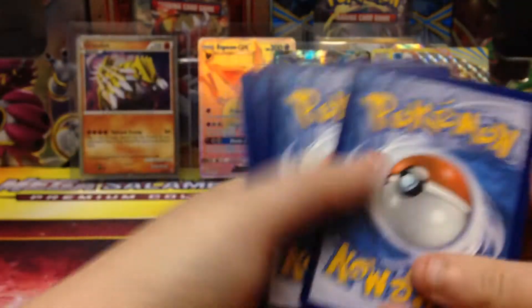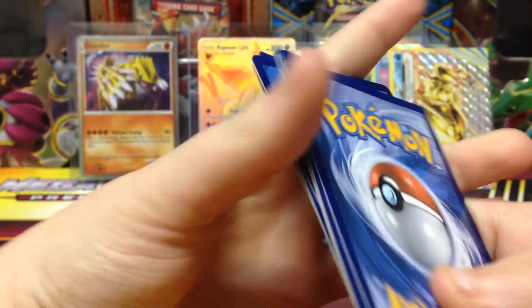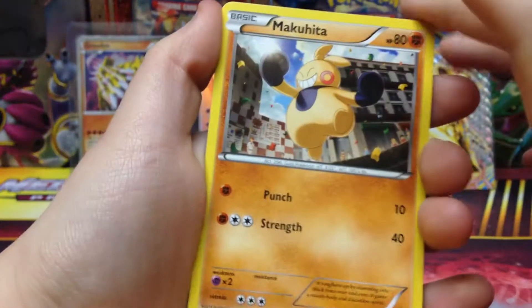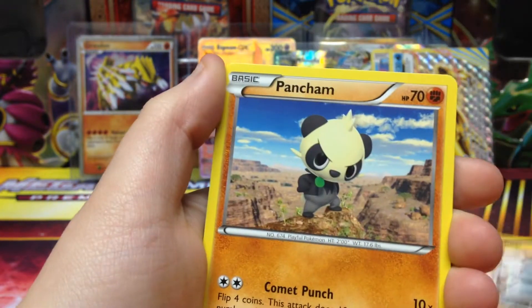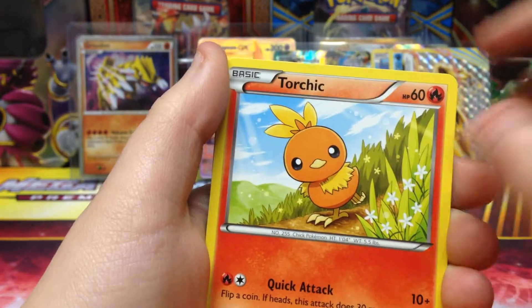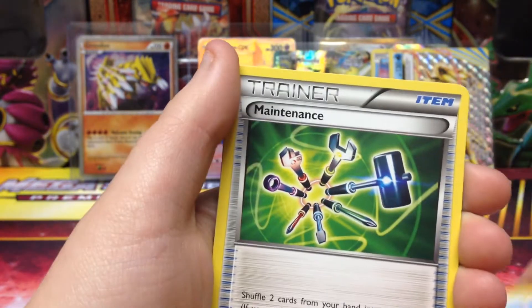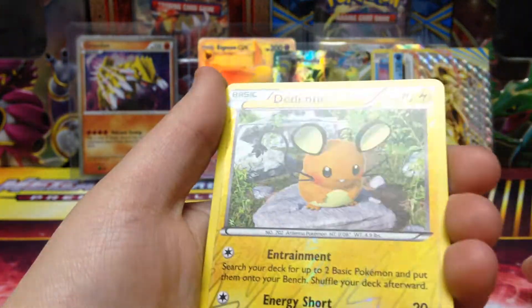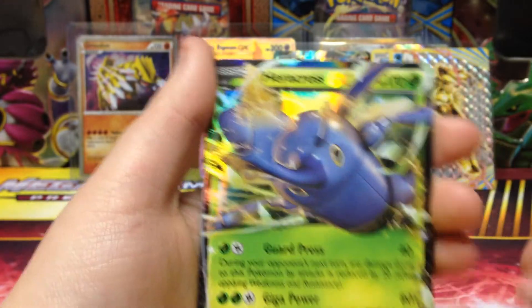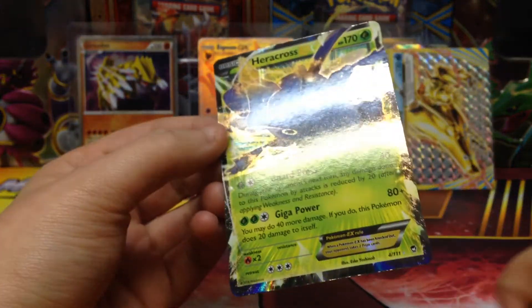Alright, last pack - Furious Fist. Can we go four for four? Please. That'd be sweet. Alright, we got Makuhita, Machop, Pancham, Torchy, Clefairy, Amaura, Maintenance, Clefable. Reverse Dedenne. Four for four - and then a Heracross EX! Nice. We don't need that card but we needed it. That's awesome.